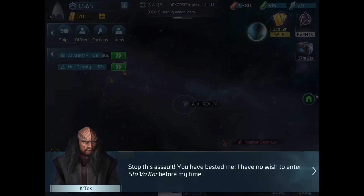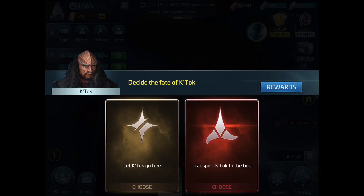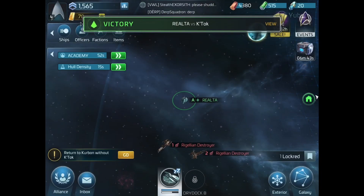Boom — victory. The defeated ship says: 'Stop this assault, you've bested me, I have no wish to enter Sto'Vo'Kor before my time. He was sent here by Kurban — a lying Romulan worm.' So now I get to decide how I respond: I can either let him go or turn him over. These are the different rewards I get for each choice. Letting him go is the more Starfleet-y thing to do, so there you go — and I'll deal with the consequences. Once I'm familiar with the resources, I'd be able to make a more reasoned choice about what would be useful for upgrading my ship and station.